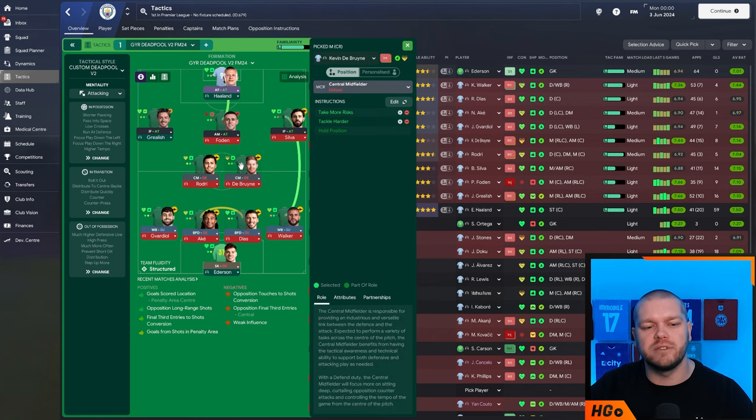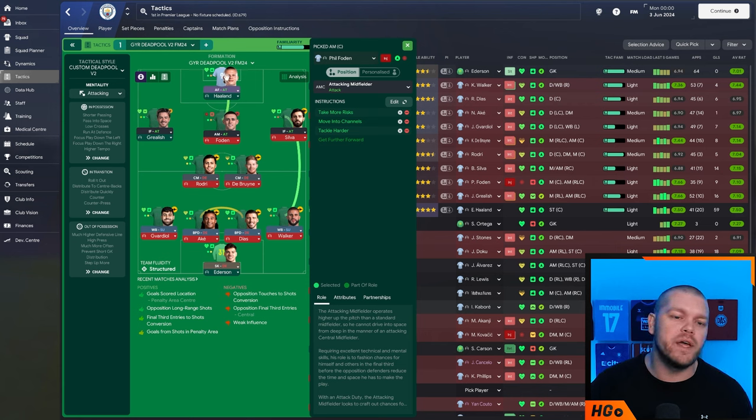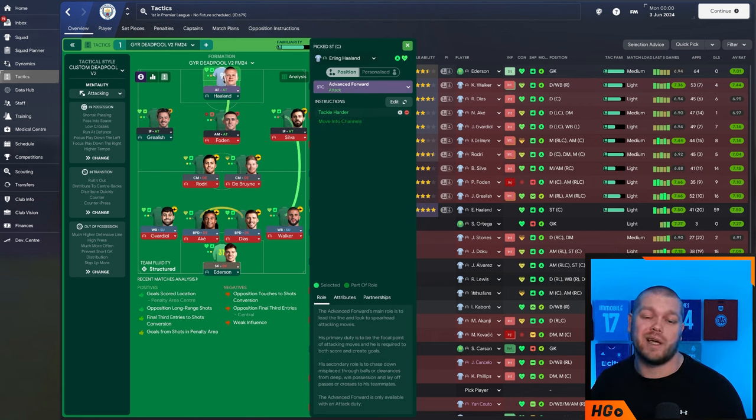There are no defensive midfielders here but these two central midfielders on defensive duty kind of act as defensive midfielders — FM24 loves a DM if you haven't noticed. The additional instructions on them are take more risk and tackle harder. On the wings in the attacking third we have two inside forwards on attack duty with sit narrower and tackle harder on both. The man in the middle is an attacking midfielder on attack duty with take more risk, move into channels, and tackle harder. Completing things is the big man up front — advanced forward on attack with tackle harder. You don't need anything else; all other striker roles are essentially obsolete in my opinion.